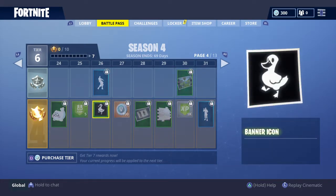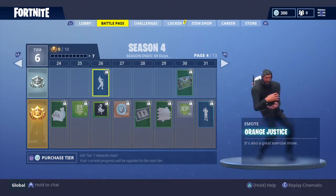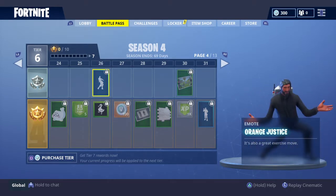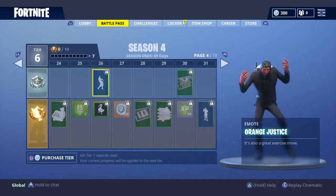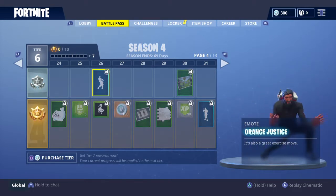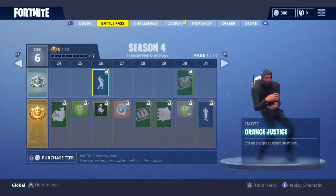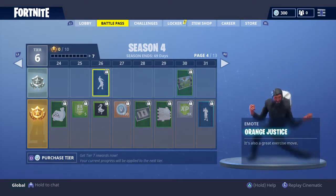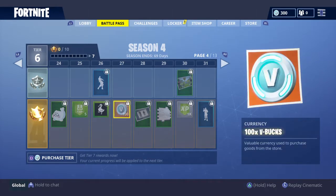We've got the first dance for season four coming in at level 26 - that is really funny and really cool. I'm sure you can dodge bullets with that as well. It's really good that they put it in the free pass just in case you don't want to get the battle pass, which I highly recommend - I cannot recommend it enough. Really funny, really cool - there'll be plenty of people using that in the starter island.